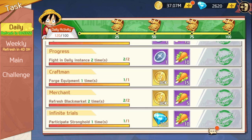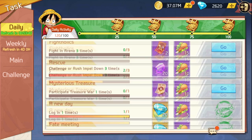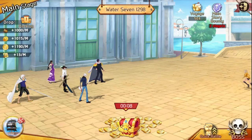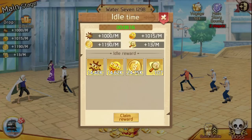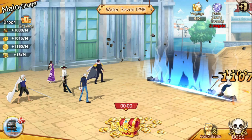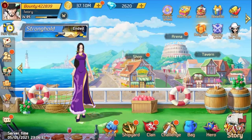Participating in strongholds on Monday, Wednesday, and Friday is another guaranteed source — you're guaranteed 40 gems just from logging in. For quick battle, the best way to use it is after your voyage: claim gems from idle time, go to quick battle, use some battles, then claim more voyage gems. That's a solid loop whether you're free-to-play or not.